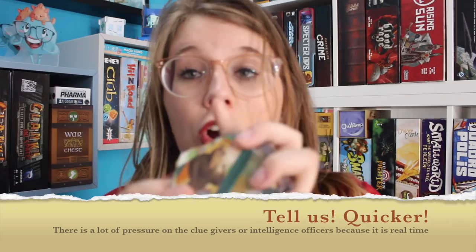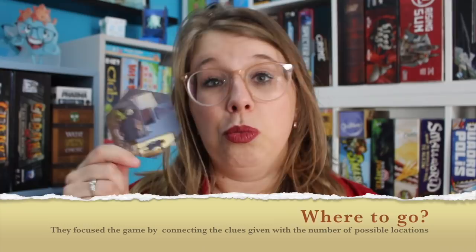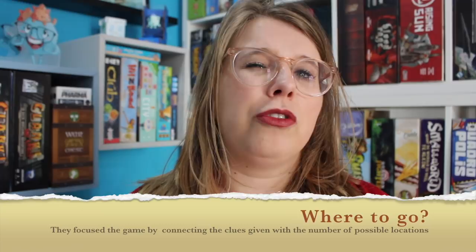Both information officers are going to have ten of these cards, and with them they try to lead their team to the correct locations on the board, which are also the same kind of images. Even though there are 34 different locations, they added a clever mechanism where if the team only gets one card from their information officer, the location is one step away, and when they get two cards the location is two steps away. So instead of having 34 options to figure out, you have like five or six — which narrows it down a lot and helps make the game more streamlined. And it works actually pretty well.